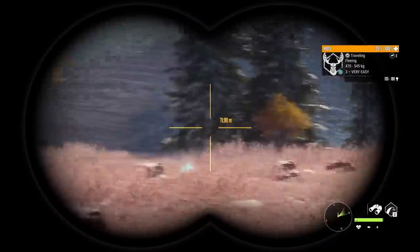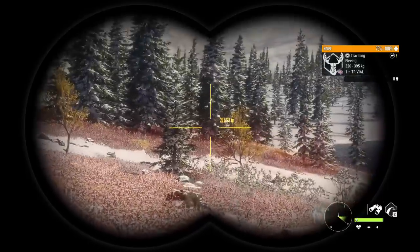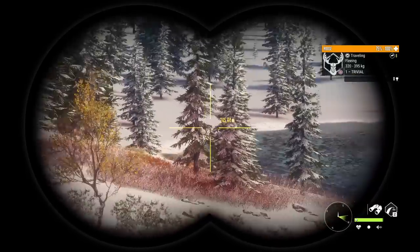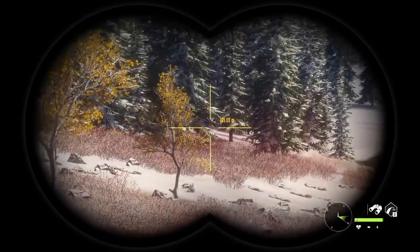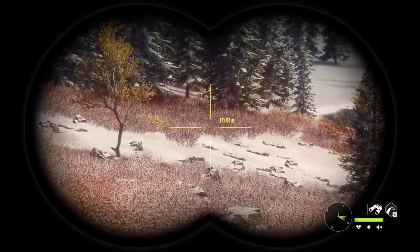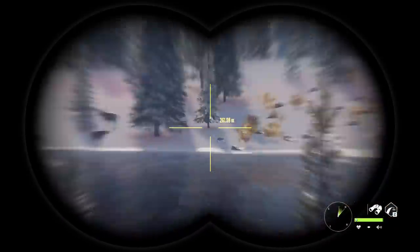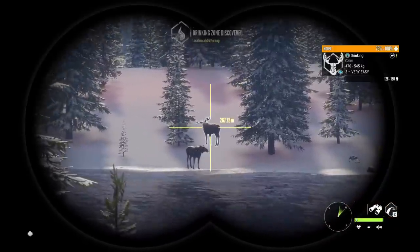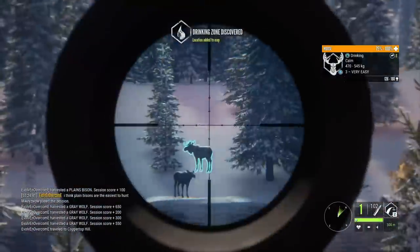I find it kind of interesting that Yukon seems to be really the only map that has some odd graphical issues. There's a really obvious kind of red hue to everything above the reddish colored grass — maybe it's just what's happening when the snow is melting. You kind of get it over in here too, and it definitely was not a thing in the past. But we're going to go ahead and try to get this bull moose.